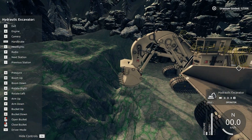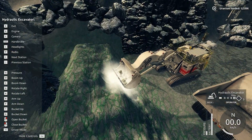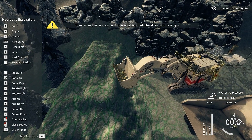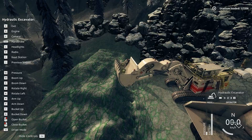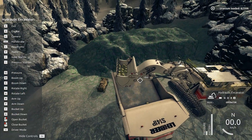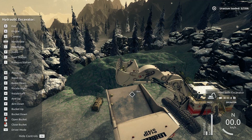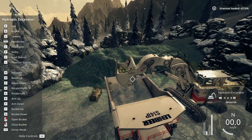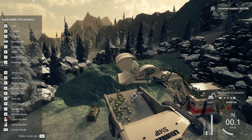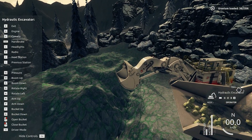Oh boy. Uranium. There we go, now we've actually got something in our bucket. If you disappear on me, bucket full of uranium, I'll be the saddest person. I'm hitting the wrong key — I'm mashing keys until things happen. Don't break the arm off on the truck. Perfect. Oh, it's going to fall out on the side of the truck. Don't spill any. There we go — that's how a professional works right there.